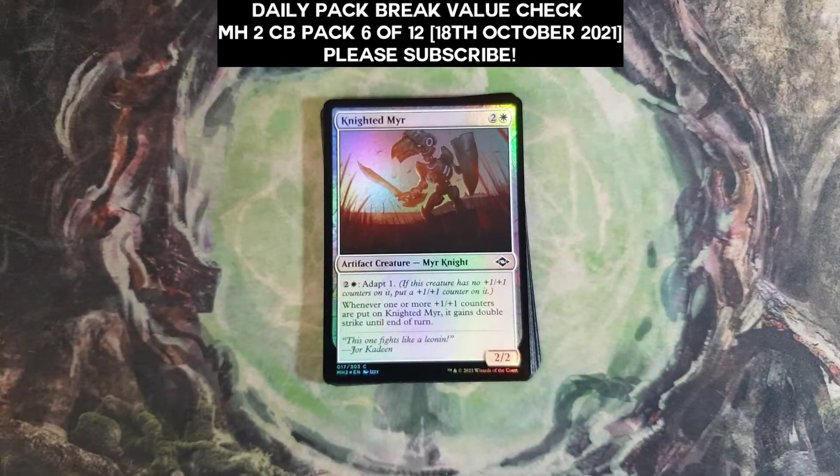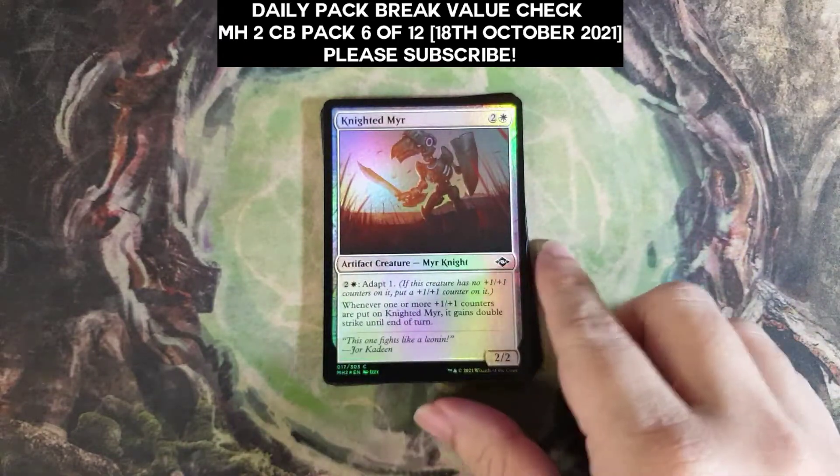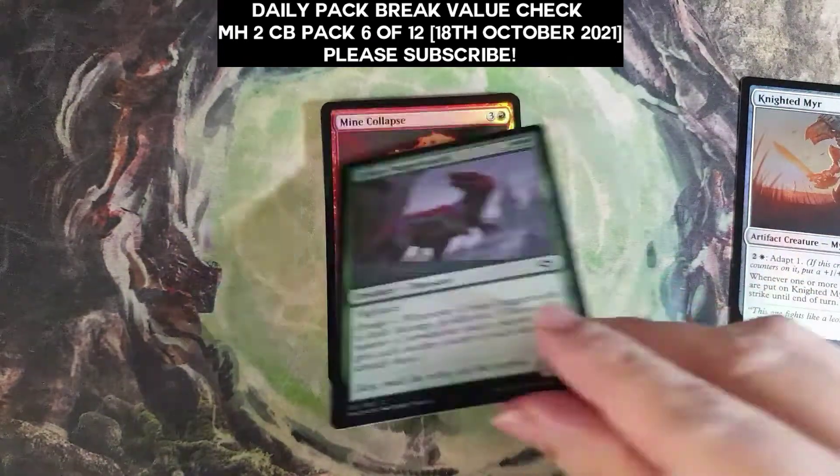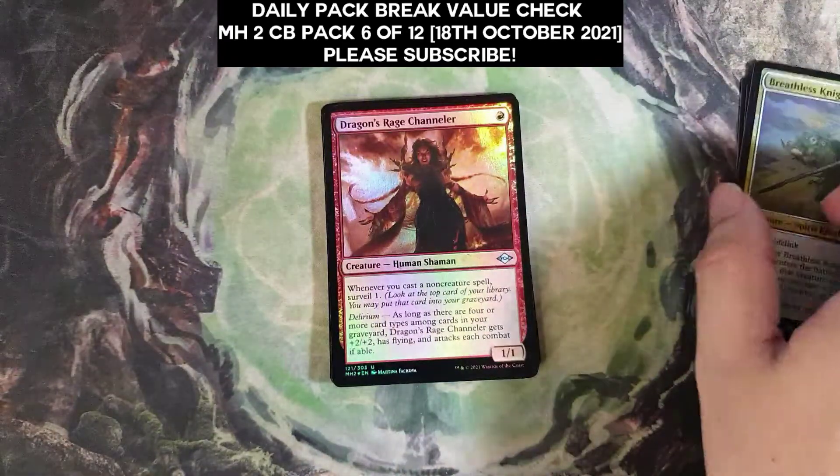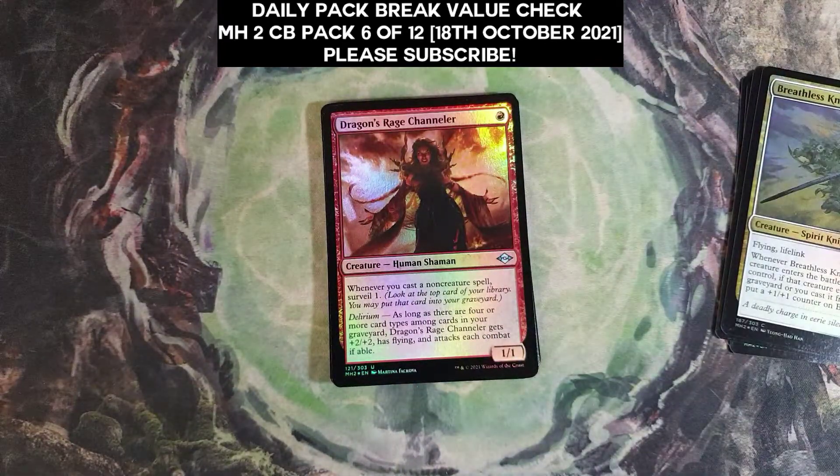That is the primary reason. Is it focusing right? Alright, so we start with the four foil commons — ooh, Dragon Rage Channeler! Alright, this is worth something for sure.